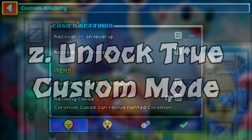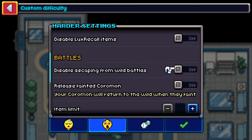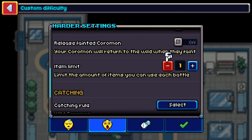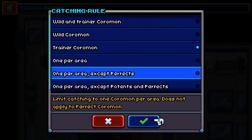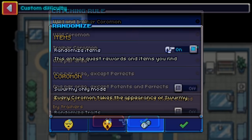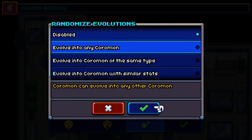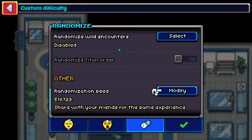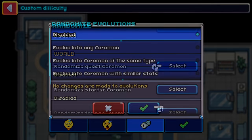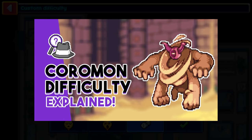Number 2: unlocking true custom mode. The game can be played in one of four preset difficulty options — easy, normal, hard, and insane — but you do have some custom options as well. You will notice that the first time you boot up the game and select your difficulty, the randomization tab will be locked. In order to unlock it, you'll have to defeat the first of six Titan bosses, being Voltgar. Once this is done, the options become available for subsequent playthroughs, allowing you to pretty much randomize anything you can think of. Check out the difficulty video linked below if you want to understand some of these options.